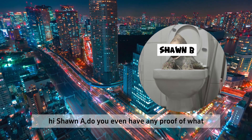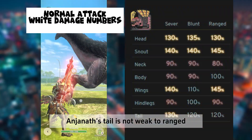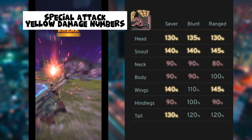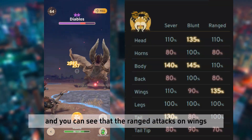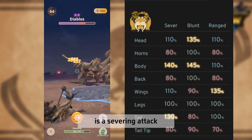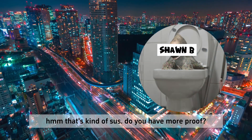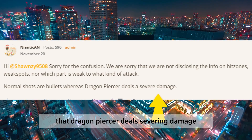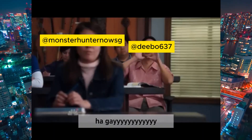As proof: Anginaf's tail is not weak to ranged attacks, but our special attack damage number is yellow. In another video proof against Diablos, you can see that ranged attacks on wings deal yellow damage numbers, while the special attack — which is a severing attack — deals white damage numbers to the wings. Niantic has also come forth in the forum to state that Dragon Piercer deals severing damage.